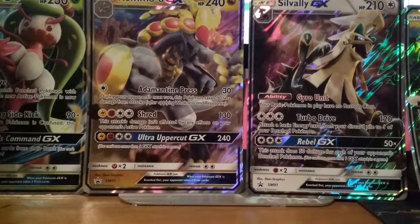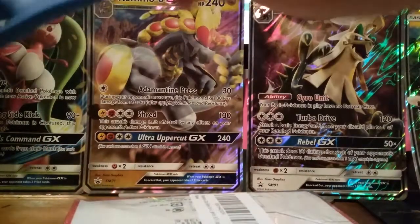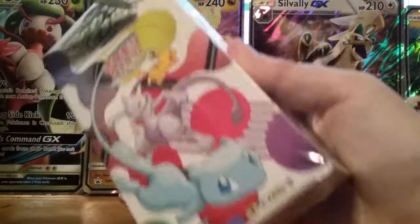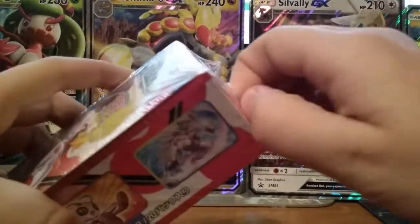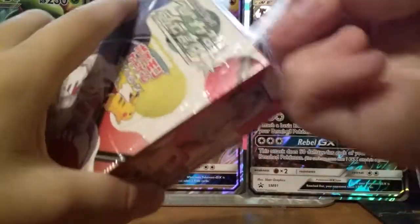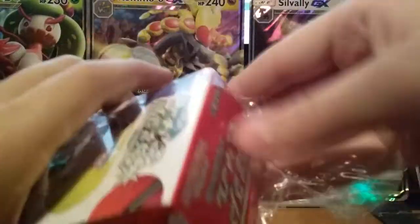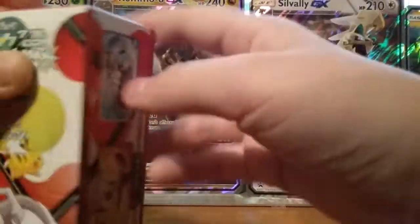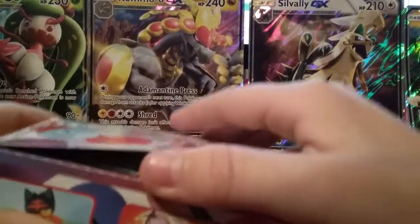But let's get right into this Booster Box. I'm going to make this video fast. I bought this off Amazon for $47, and I'm hoping I can pull a Mewtwo, or a Hyper Rare Zoroark, or a Full Art Raichu — just because it's not in American sets.